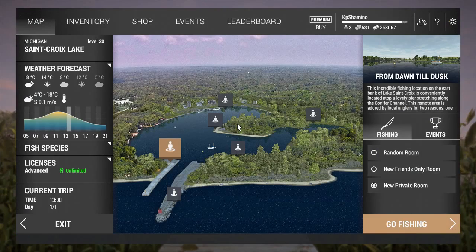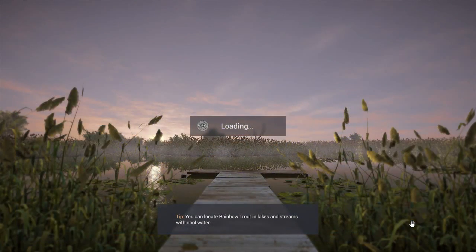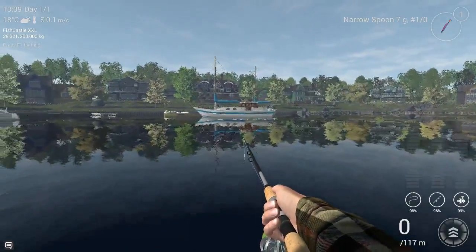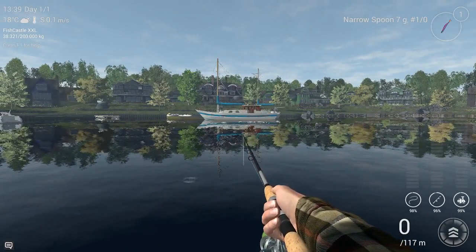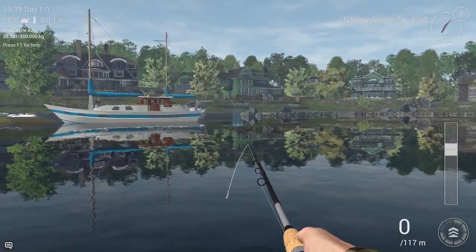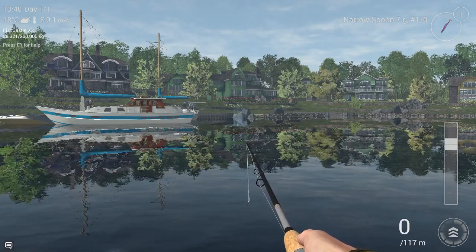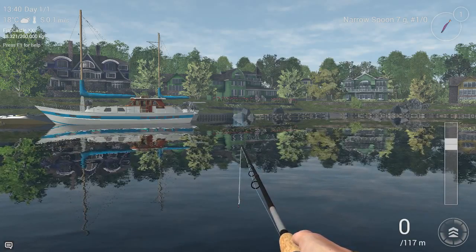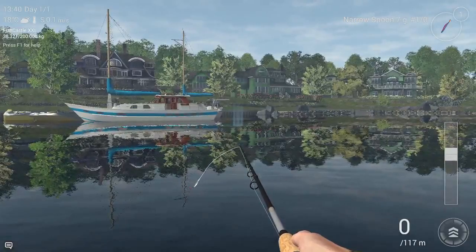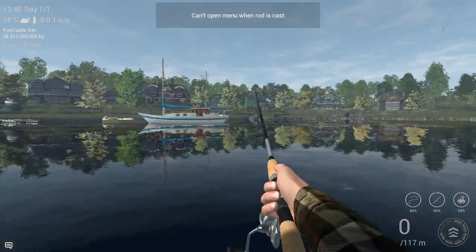Now we're going for the bobber position. For guys that fish here a lot, I think there is only one position where you can get the brown trout with the bobber, and that's here at the boat on the Fairytale. Where you need to throw is 40 meters. I always try to find a solution for the fish with the bobber, and this is the only position I found. Of course, we need to go to the bobber setup now.